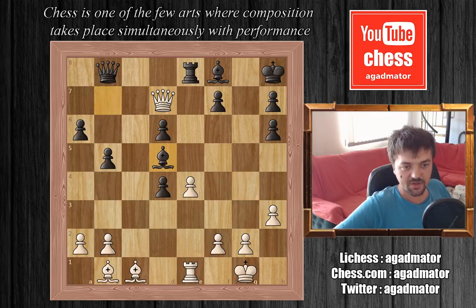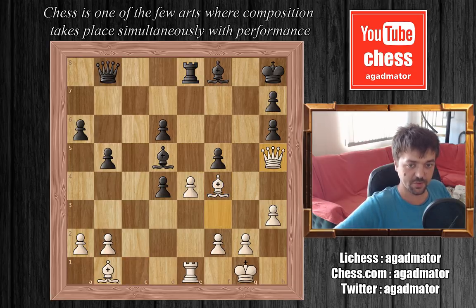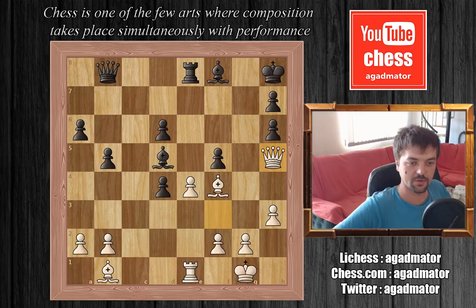So Keres plays bishop to d5, protecting with a tactic, because the rook on e1 is pinned now — the bishop can't be taken. Fischer plays queen to f5, attacking the bishop. And now rook to e5, queen to f3, and now f5, really going for that e4 pawn. Fischer calmly plays bishop to f4, attacking the rook. Rook goes back to e8. And Fischer plays queen to h5, offering another pawn. But the pawn cannot be taken with fxe4 because the bishop is hanging. So Fischer is making Keres capture the pawn with a piece.